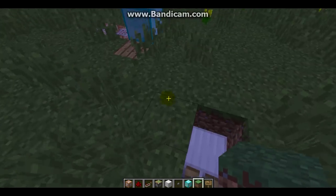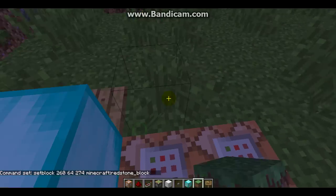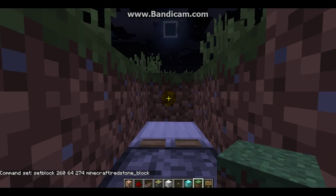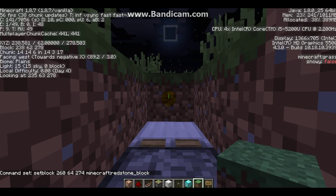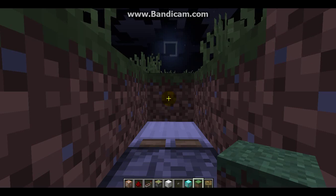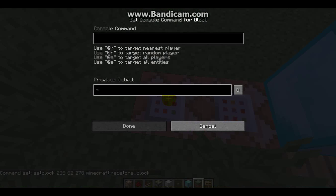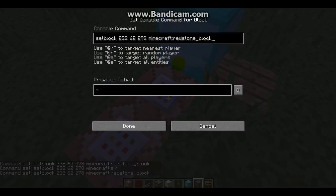Here you'll put your setblock coordinates, and after: minecraft:redstone_block. I'll just take the coordinates with F3 — 238, 62, 278. Now I copied them, so I just put them in like that. After, here you'll do the same command: setblock with the coordinates, but now instead of redstone_block it has to be air. So yeah, instead of putting redstone_block you'll put air.